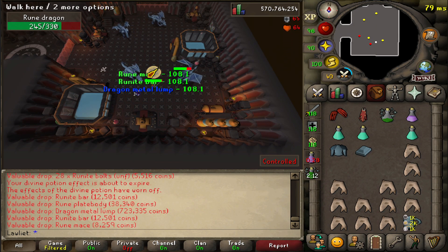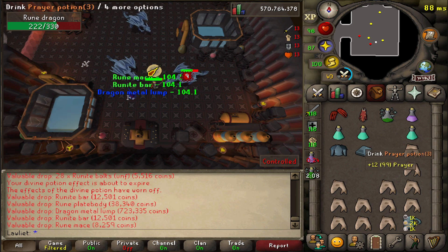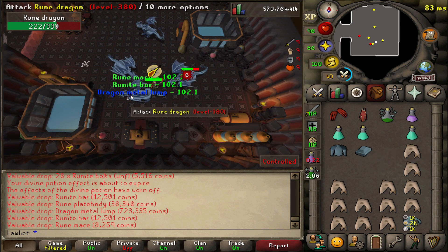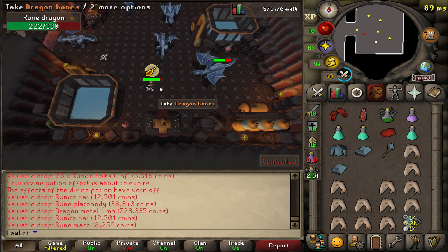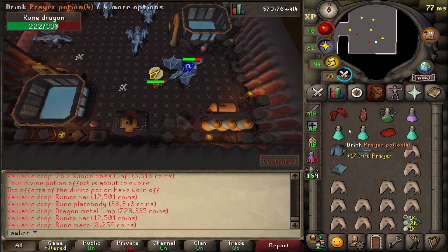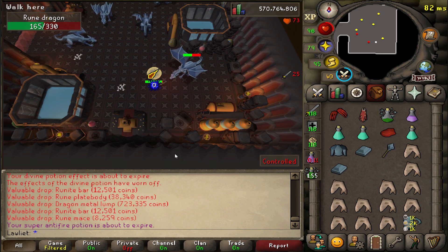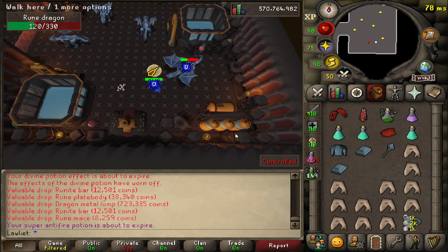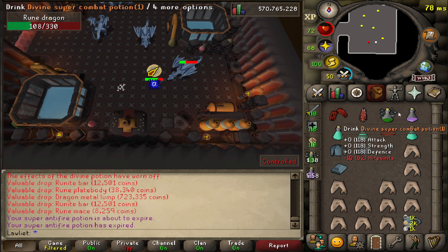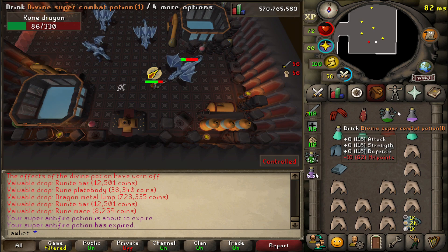I kid you not — I know I've said this many times before, but this was honestly the last trip of the night. I got it — dragon metal lump! It did drop with blue text, meaning it's under about 1.5 mil which is what I have it set to. The dragon limbs are worth more than this, but we got it at kill count 9,077. It's finally over.